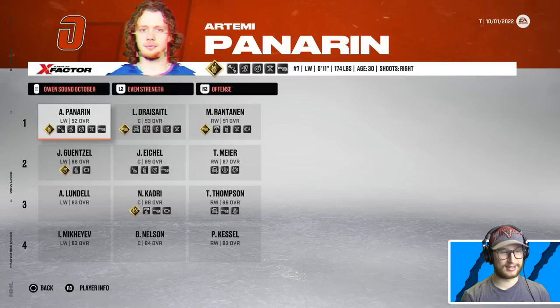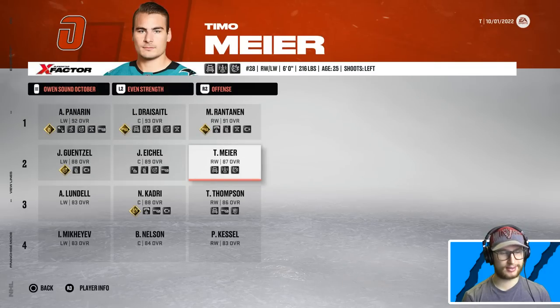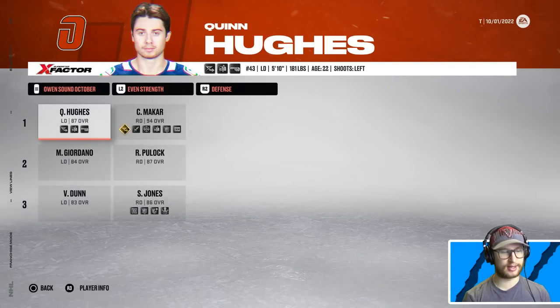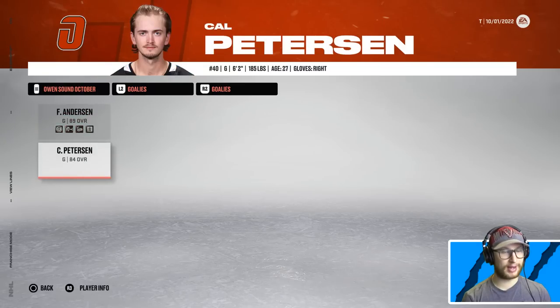October is also quite stacked in the offensive category. They got Panarin, Draisaitl, and Rantanen as their first line — that will do work. Gensler, Eichel, and Timo on the second line. Tage with Caudry and Lundell. Solid fourth line as well. Defensively, they've got Quinn and Cale — great pair. Freddie Andersen will be the goalie, backed up by Cal.